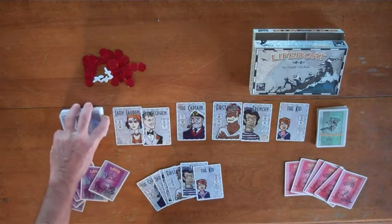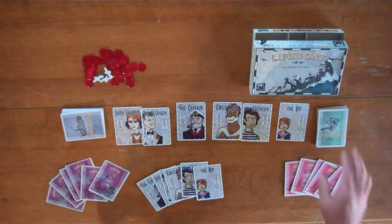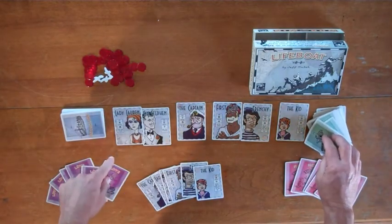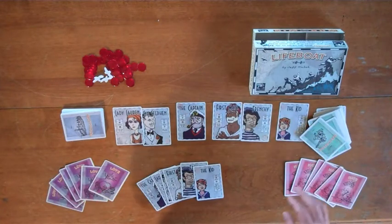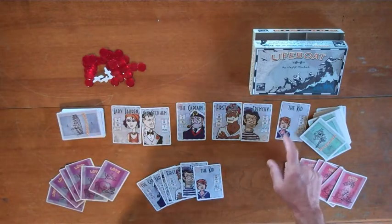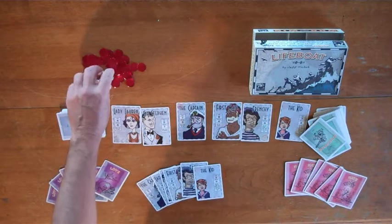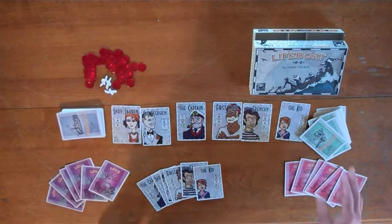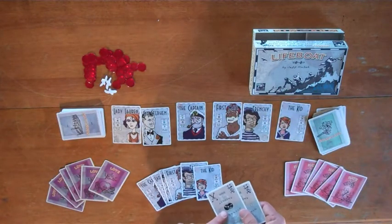On your turn, you're going to get the chance to either do nothing, row — which lets you look at the navigation deck — take somebody else's provision cards (which they might fight about), or you can change seats, because sitting in the front gets you first pick and sitting in the back lets you navigate. The game ends when the fourth bird is found. There are only three birds in the game, so the fourth bird must mean the game's over, and the birds are here on the navigation cards.